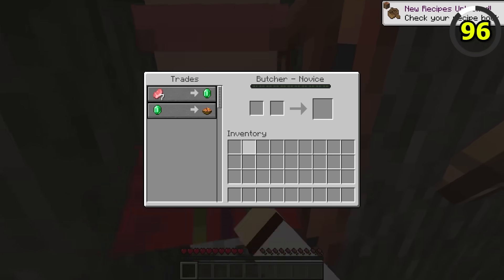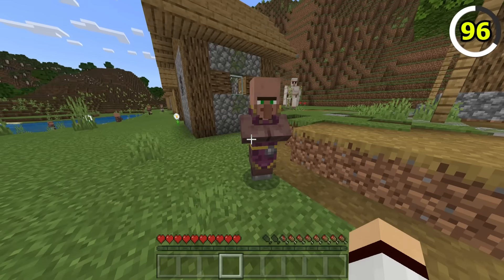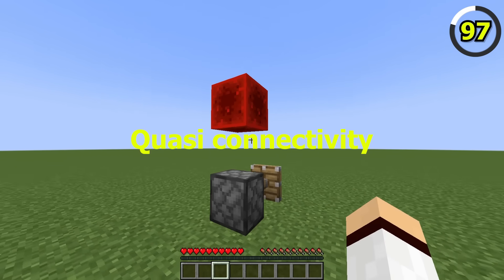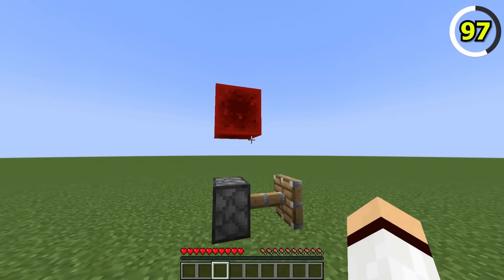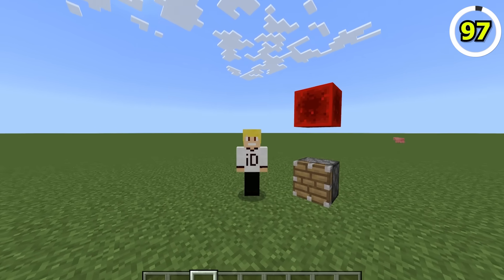In Java Edition, there is a feature known as Quasi-Connectivity, which is technically a bug that allows you to power a piston diagonally or two blocks above. In Bedrock Edition, this feature does not exist at all, which means there are fewer ways to power pistons. Trading with villagers in Java is like a box of chocolates — you never really know what you're going to get. In Bedrock, the villager will display the next set of trades available.